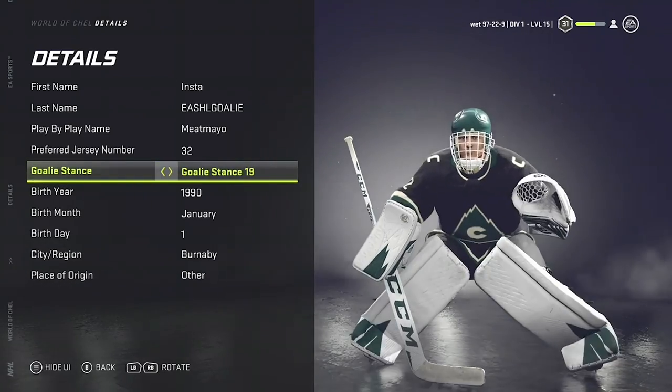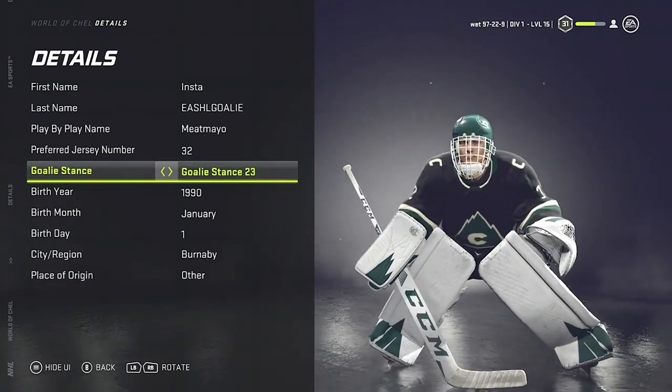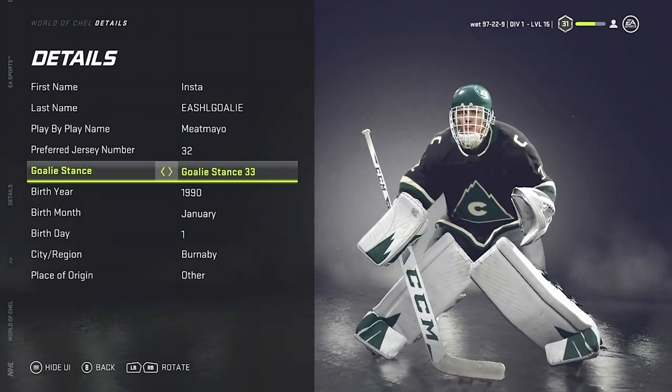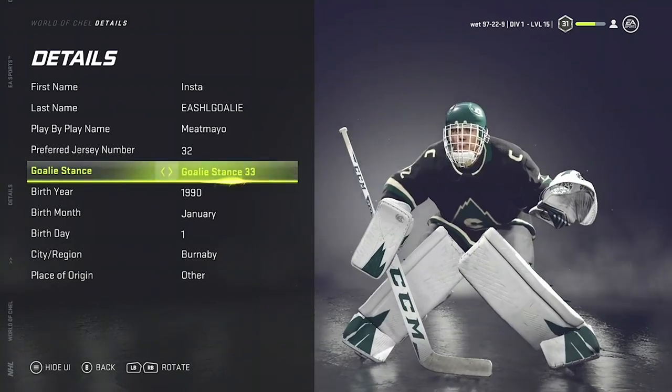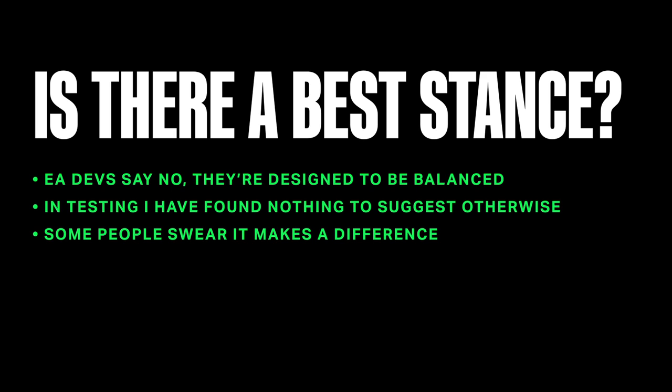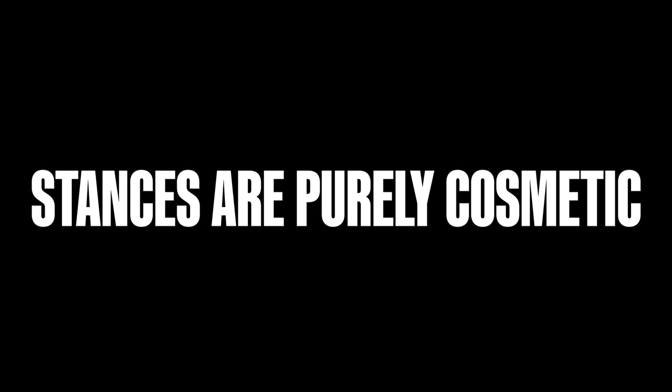The developers say that every stance is balanced. If you have a high glove or a low glove, the animations are blended so that you reach the puck at the same time no matter the position of your limbs. This is a hard pill for some people to swallow — they think it's different — and I've always said this without being able to test it, but we've finally tested it.